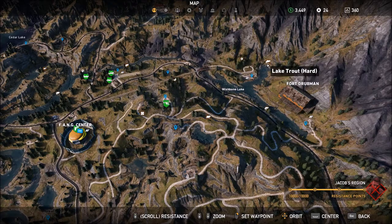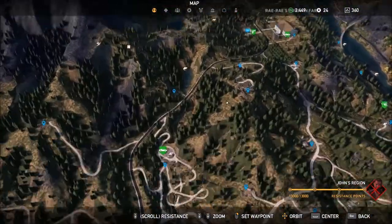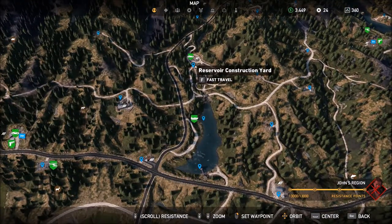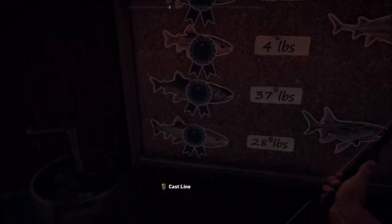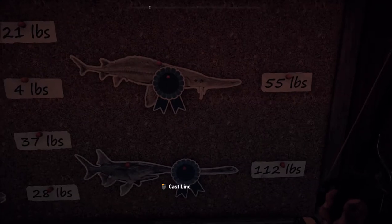And then Rainbow Trout — they are everywhere, but the one I used was here, which is right north of Falls End. You can just go north a little bit and see this water, and there's the Rainbow Trout. So that's done. You have all four ones which are shared in all the regions.